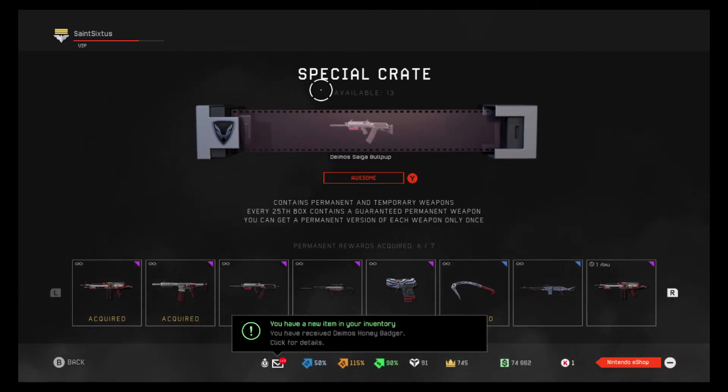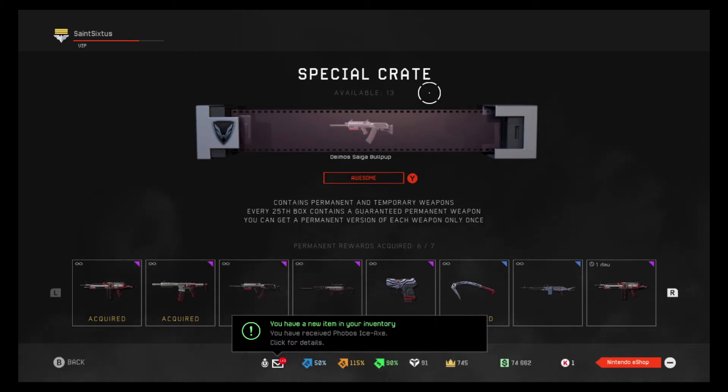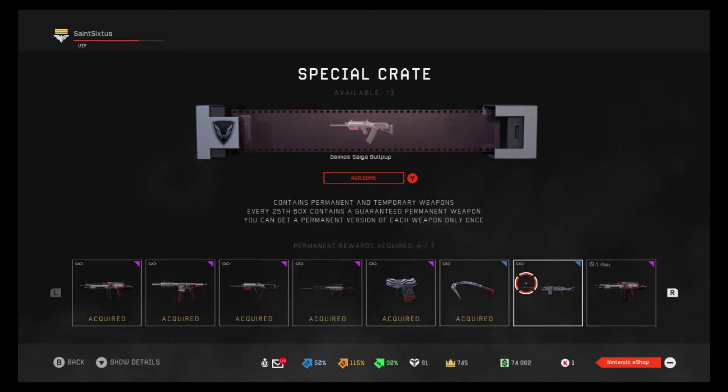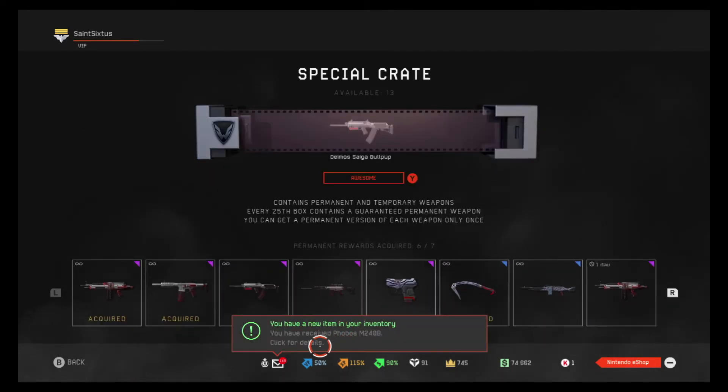Hypothetically speaking — because I'm not going to do this — if I were to get 12 more battle pass crates, I could get the last gun right there. I could get this gun. Isn't that crazy? It's still filling up my inventory too.